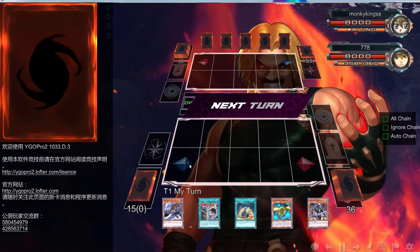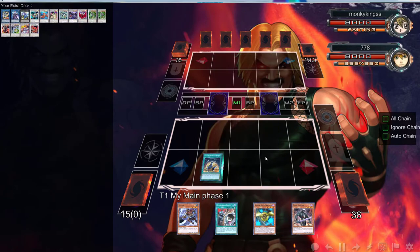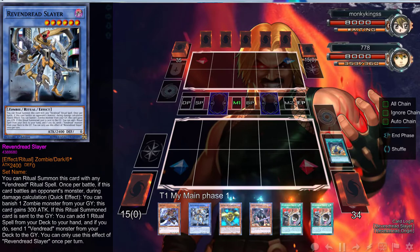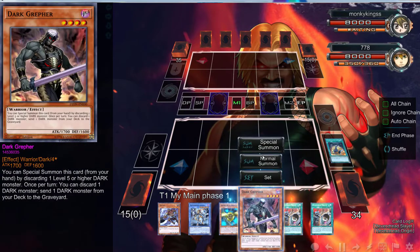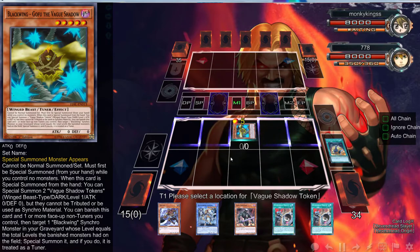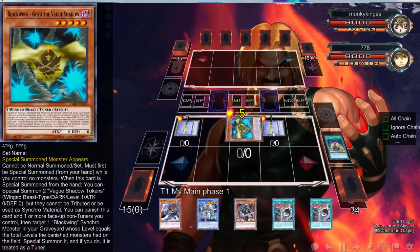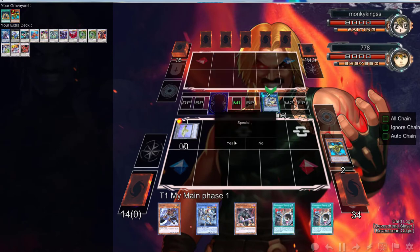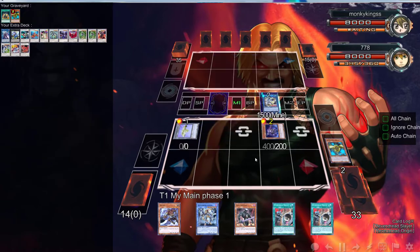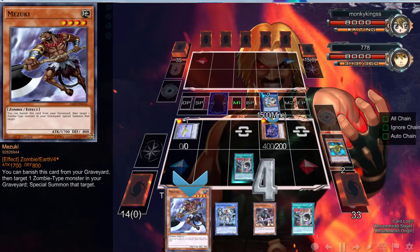Alright, so here we go — we are back. We've won the rock paper scissors. Yeah man, Marks — okay, Jesus bro, like stop giving me these cards, this is stupid. We can't do it, can we? I could normal summon... no, because I need a tuner. Okay, let's just go ahead and do Gofu. I'm not stacking my deck, I swear. Wow, I messed up — yes I did, I messed up badly. But we can rectify that because I'm just that good. We're going to use these two.